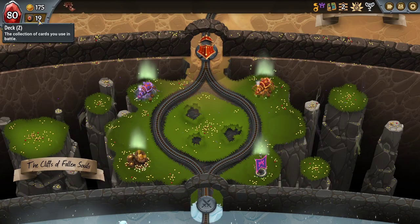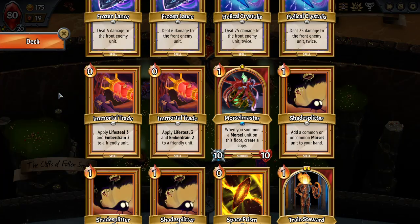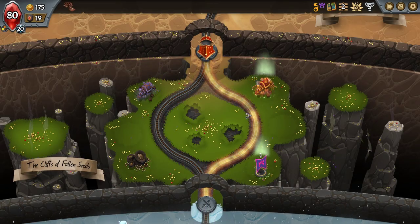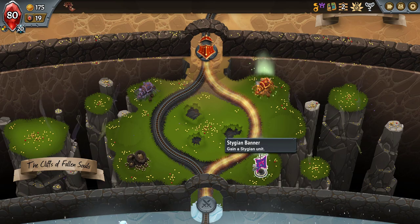At this rate, Cannibalize getting cost reduced is actually really good. Getting Holdover on it would be really good too. Holdover on Energy Siphon would even be good. Consume Removal on the Space Prism. This is a Stygian unit — if it was an Umbra unit maybe I would have gone this way, but it's not.